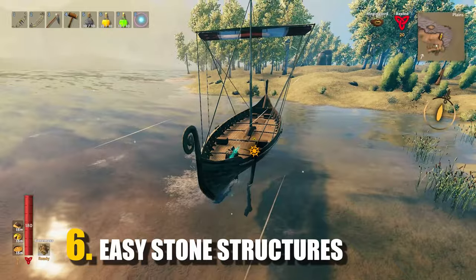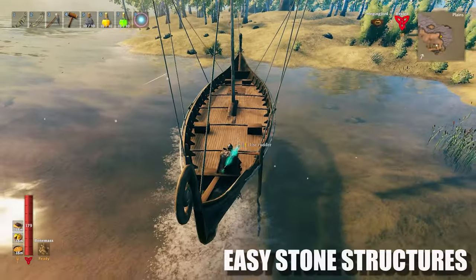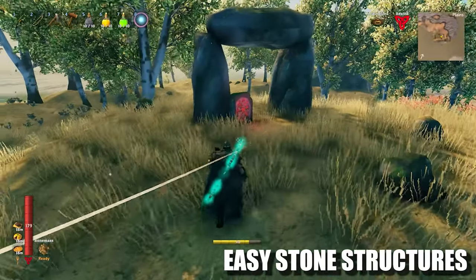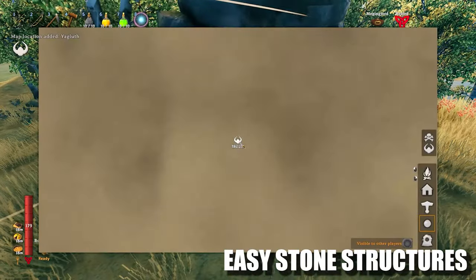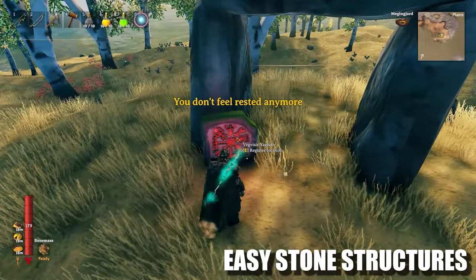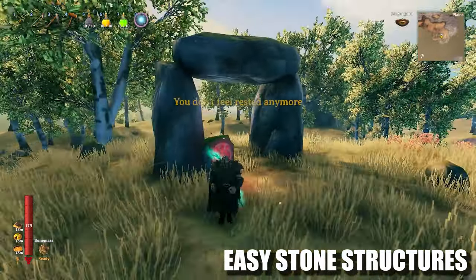For tip number 6 we have easy stone structures. Although they are rare, you can sometimes spot them from a boat. If you do, make sure you investigate them because some of them can have a vegvisir that can lead you to Yagluth's altar. So just keep an eye out for any unnatural stone formations.